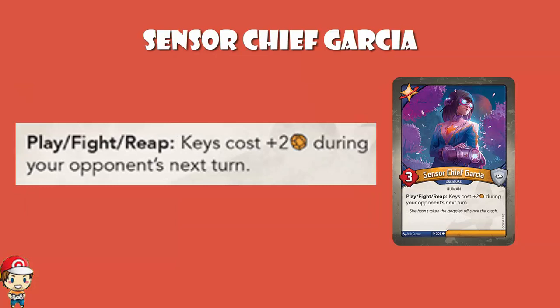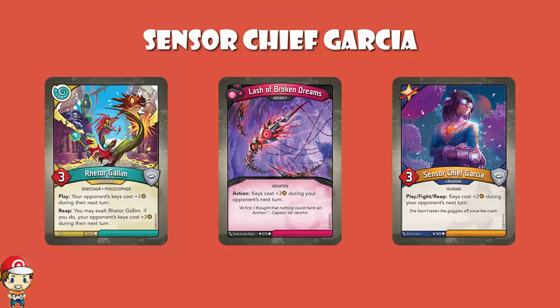Sensor Chief Garcia is a 3 power, 0 armor creature, and when you play, fight, or reap, keys cost plus 2 during your opponent's next turn. The bad news is that unlike Lash of Broken Dreams or Rettel Gallim, you're talking plus 2 rather than plus 3, but it's going to fire far more often. Lash of Broken Dreams works every turn except the turn you put it down, and Rettel Gallim works the turn you put it down but if you want to reap with it after that, you've got to exalt it — put an amber on from the common pool — and if your opponent destroys Rettel Gallim, they get that amber back. You're basically giving them an amber. This is play or fight or reap with no other downsides. It might only be plus 2, but I will totally take it.